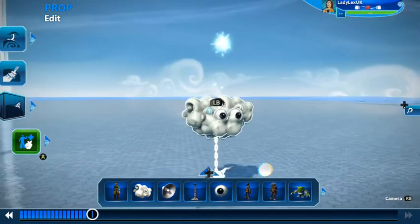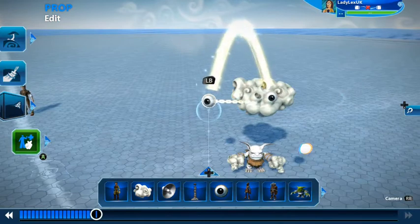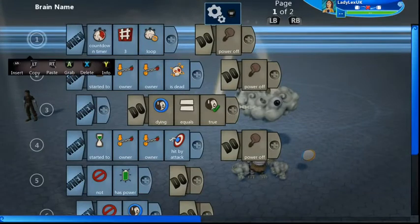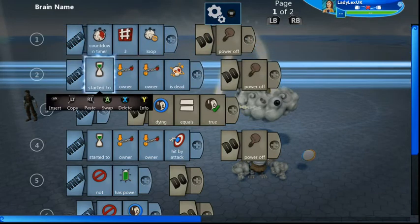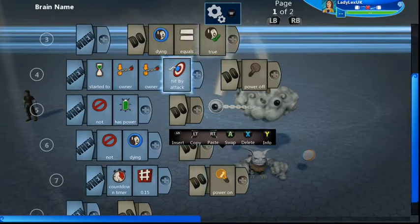The head is just a glued selection of fleshy stuff and you can change the look however you like. I've attached both eyeballs to the head and power-linked one eyeball to the other — that means when one eyeball is powered on, so is the other, and when it's powered off, so is the other. I put the code in just one eyeball so I don't have to put it in both. I wanted it to blink and look alive, so I've got a countdown timer: every three seconds it's going to power off. When powered off the eyes are shut; when powered on the eyes open — so you get that blinking effect.